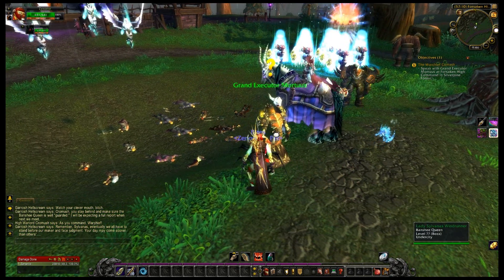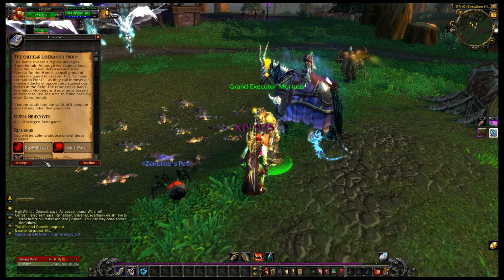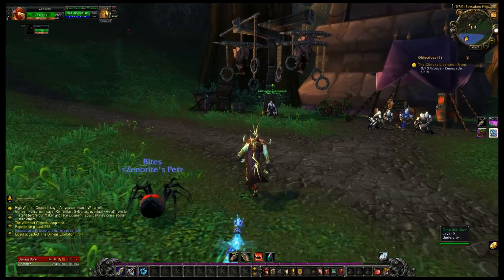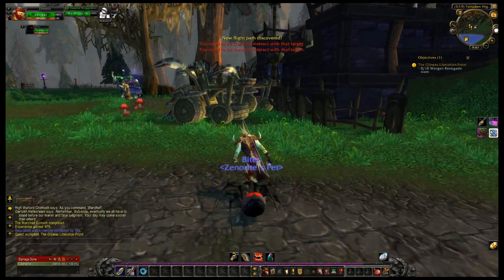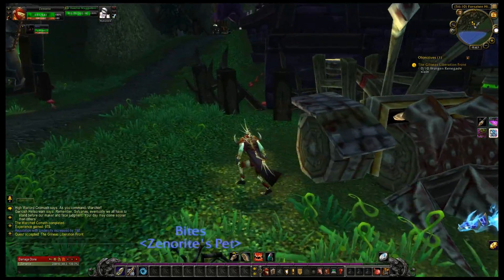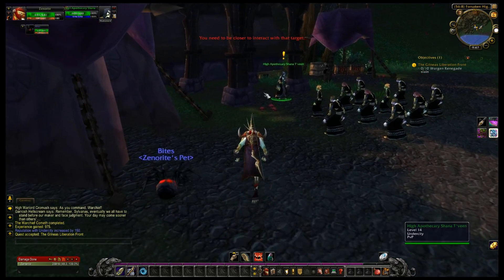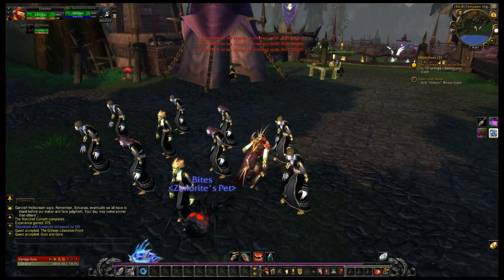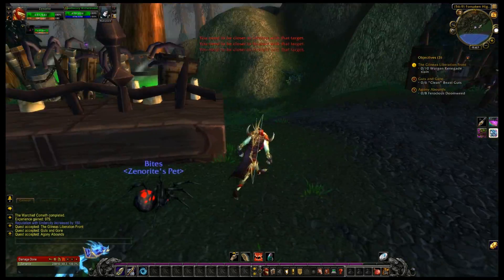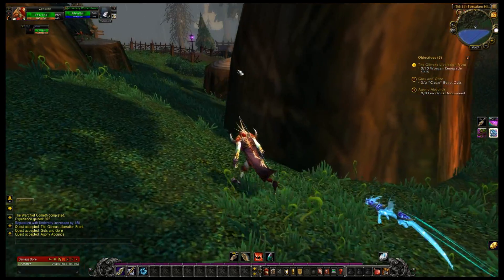That is why Silverpine Forest is so cool — there's a good deal of major story plot going on here. The next thing to do is we are headed to the Gilnean Liberation Front — actually we're right here on it. I'm going to grab the flight path here, and there are two more quests over here. Then I'm going to go into the field just to hit level 10 and pull out, because I am going to go get the pet at level 10. We need clean Beast Guts, and from this one we need eight Ferocious Doomweed — I guess that's worse than Gloomweed. Doomweed does sound more deadly.